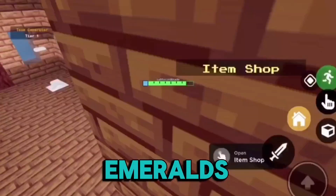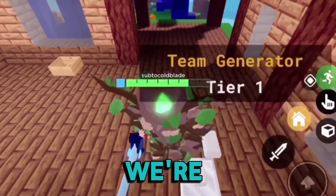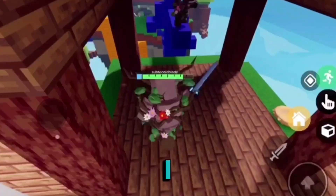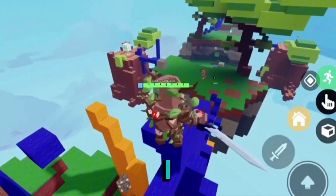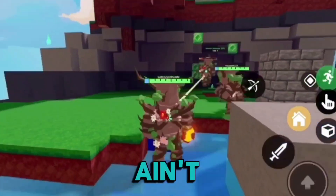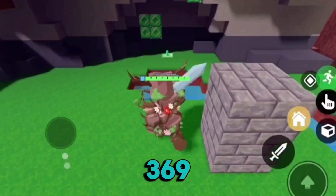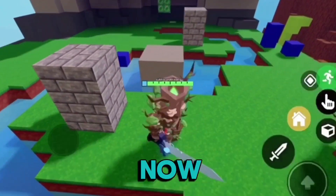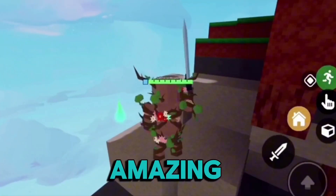I'm gonna get all those emeralds in my chest real quick and get an emerald sword — we just need nine more emeralds. We're getting so much loot from him, so much iron from his base — thank you! We have 369 HP right now, we are doing fantastic.